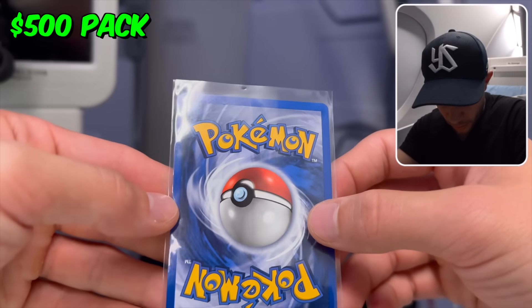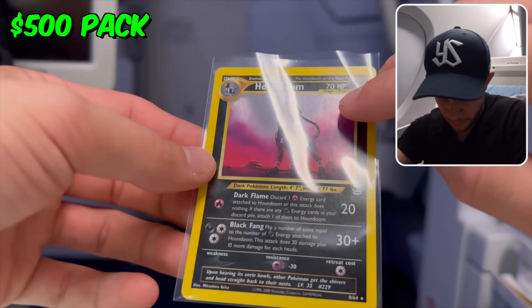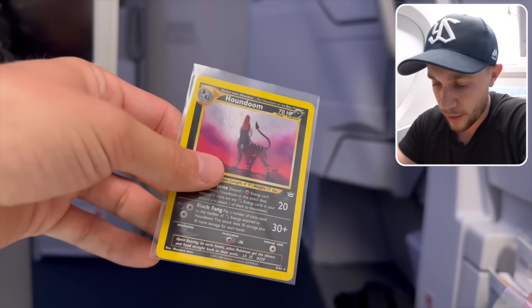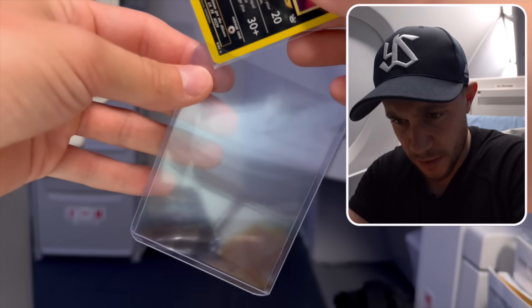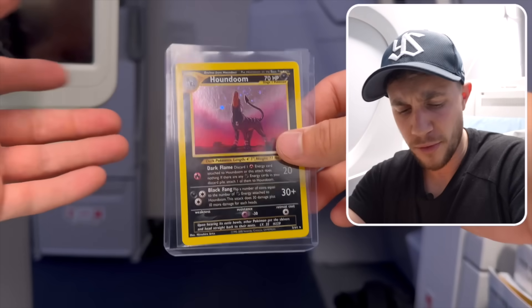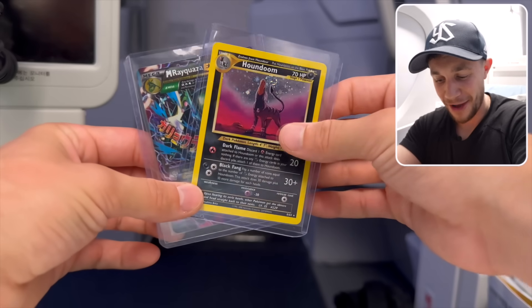Oh my God — we've got a holo, bro. Look at this — look how beautiful this card is. He's got a swirl right on the tip of his tail. How artistic is that? Looking at the condition: corners look really good, the bottom corners have a little bit of whitening, and the holo foil has a print mark — that line going down. So unfortunately not going to come out to a PSA 10. But still, such a cool card to pull on an airplane. We're going to put it in the top loader. So far we have opened a Mega Rayquaza EX and a Holographic Houndoom for Neo Rev. This has been pretty sick.